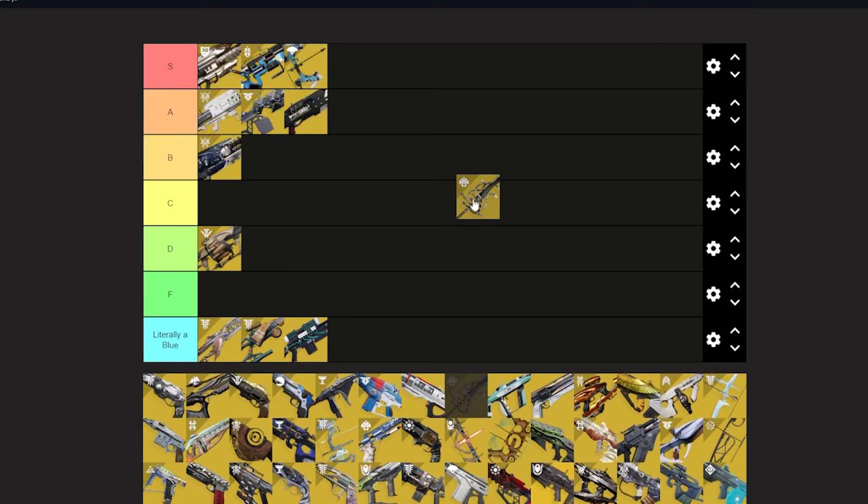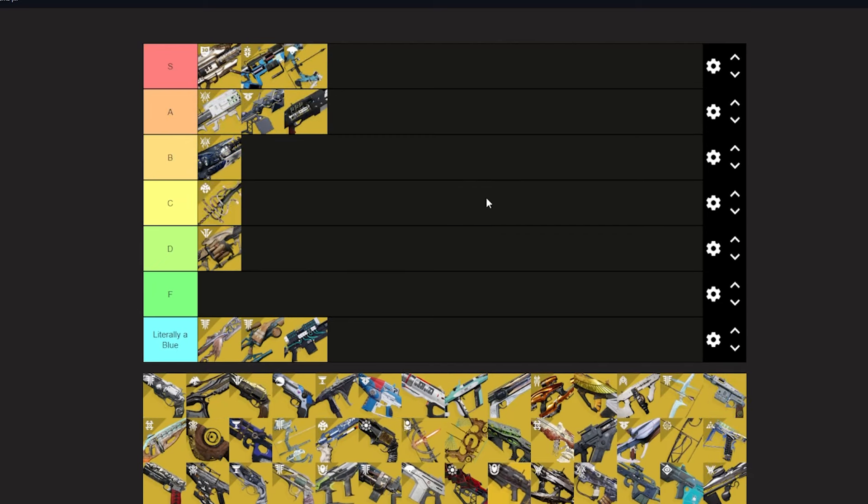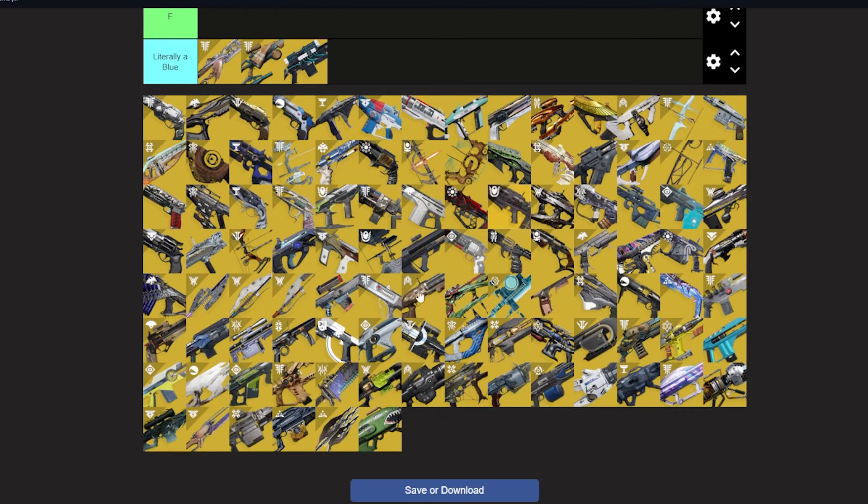Heartshadow — C tier. There are some fun void builds you can do with it, but outside of that I'm not a huge fan. It's basically what Black Talon wants to be — if Black Talon was made after Witch Queen it would be Heartshadow. That's what I'm getting at: if Black Talon was modern, it'd be Heartshadow. So Black Talon needs to figure out what it needs to do to be its own good thing.